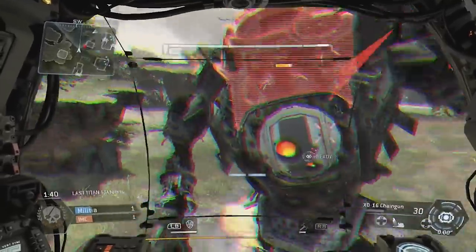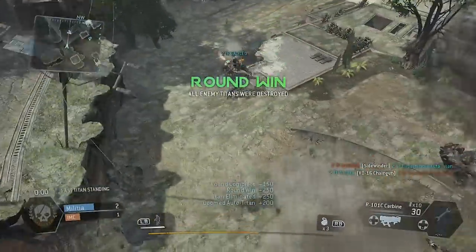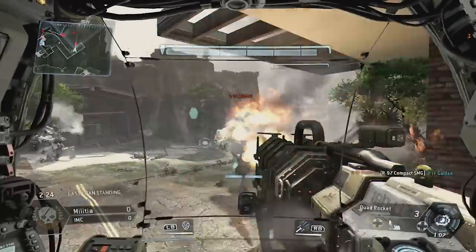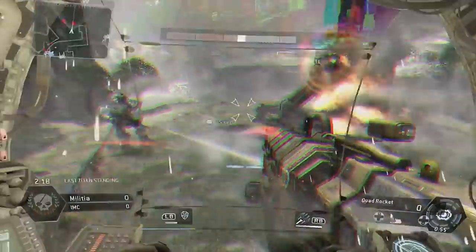You're gonna see here I get a good punch in, but we end up basically disabling each other's Titans. That's just one of the situations I was talking about earlier — where even if you get somebody else's Titan into the critical state where they're never gonna be able to return from it, they still have enough firepower to take you with them.